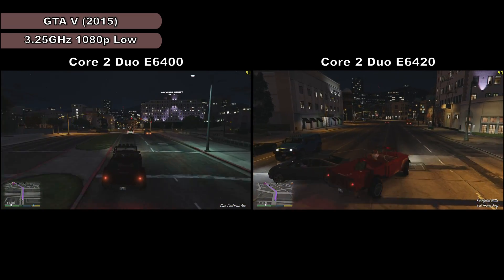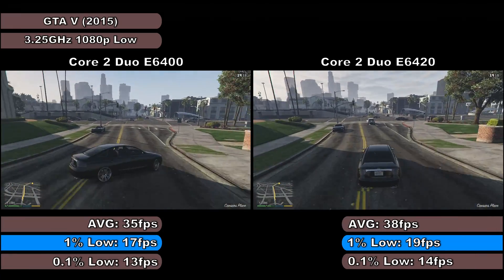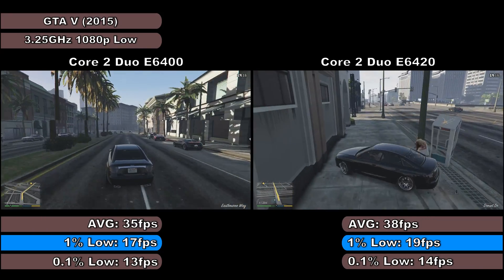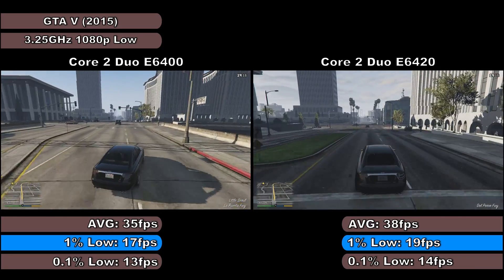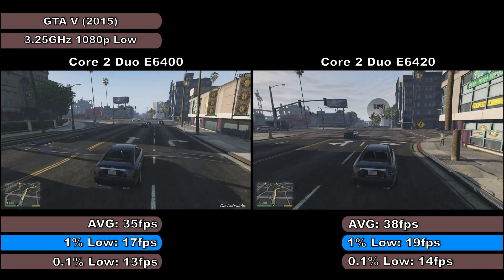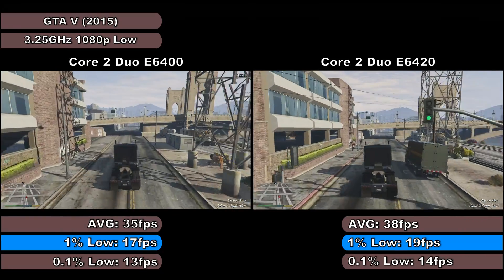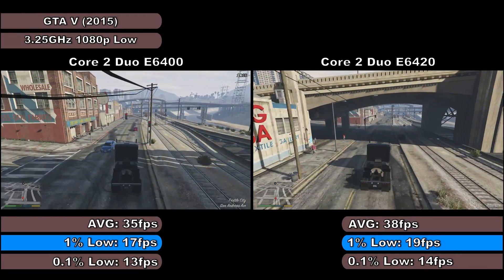With the 3.25GHz overclock, the difference in terms of performance actually decreased in GTA V. At stock there was a substantial difference, but here the performance was almost identical according to the benchmarks. In the city the E6400 tended to be between the low to high 30s, with the E6420 managing to get into the low 40s at points. Both showed micro-stutter and occasional brief lockups at times. The E6400 managed average, 1% and 0.1% low frame rates of 35, 17 and 13 frames per second respectively, with the E6420 showing 38, 19 and 14 frames per second respectively. So despite the performance gap being a bit smaller, the E6420 does still pull ahead due to the increase in cache resulting in slightly less stutter.